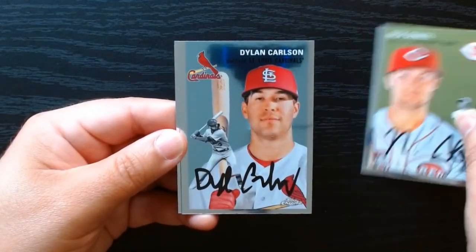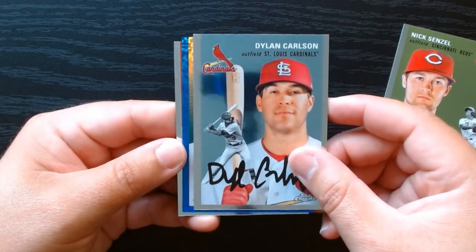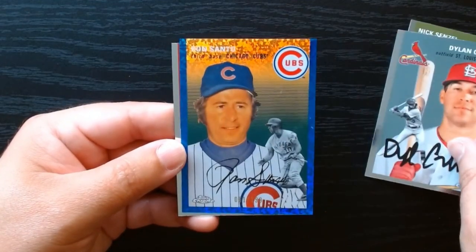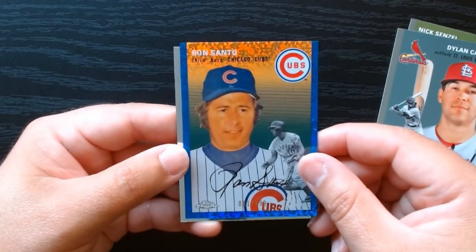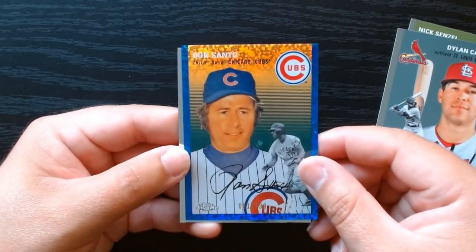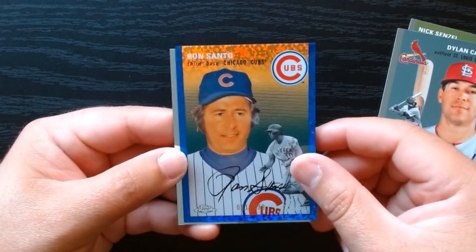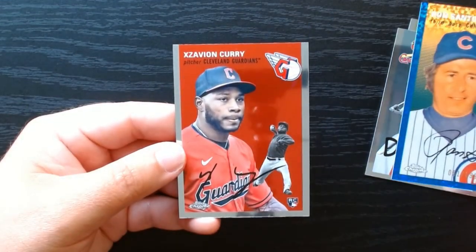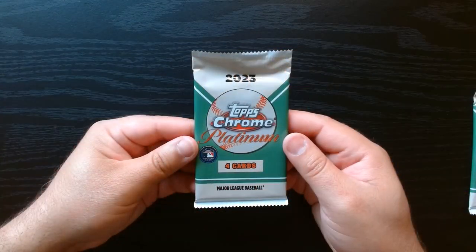Niko Senzel. Okay, here we have a blue — is it a blue prism refractor? All right, numbered to 199 — Ron Santo, third baseman there for the Cubs. The great Ron Santo. Finish off with Xavier Curry.